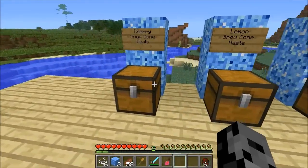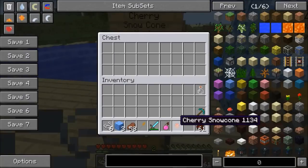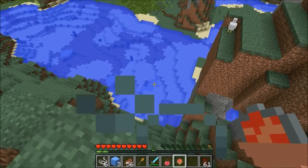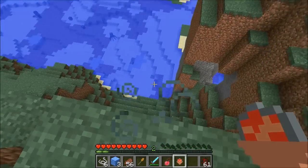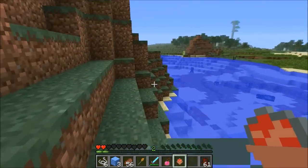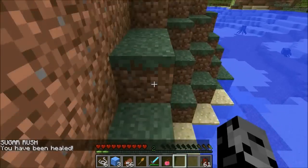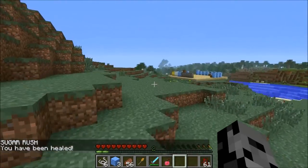The next one is the cherry snow cone — this one actually heals you. The recipe is redstone and a snow cone. We jump off part of the mountain to take some damage, then eat it — it actually brings you all the way to full health. That can be great if you're fighting a boss or a lot of mobs and you're hungry at the same time.